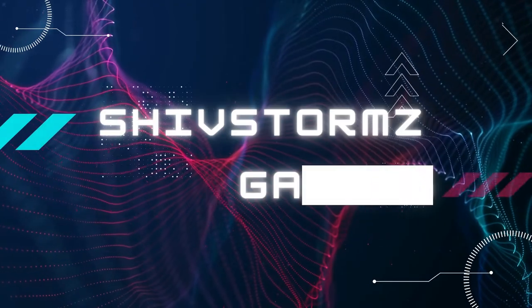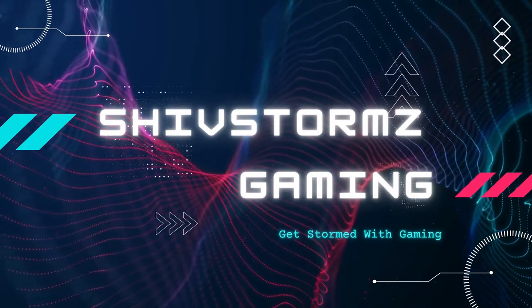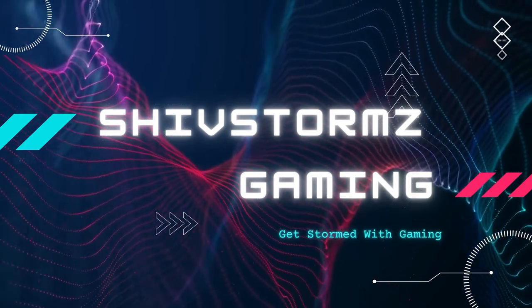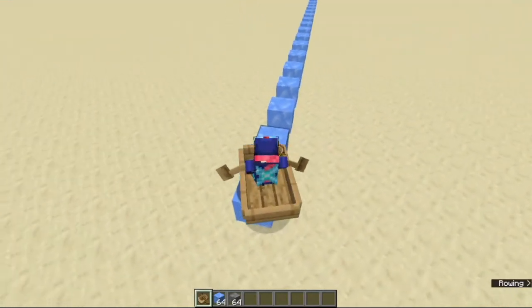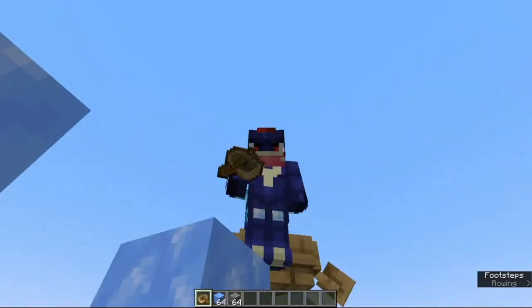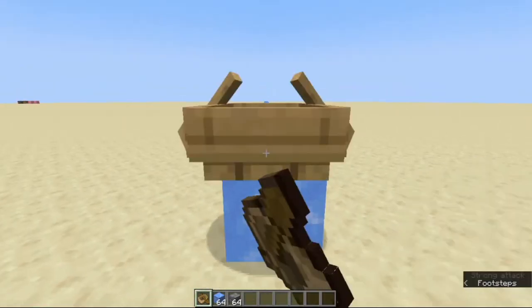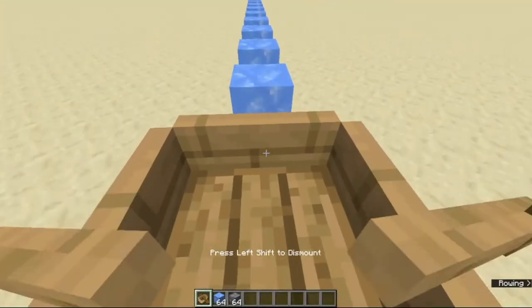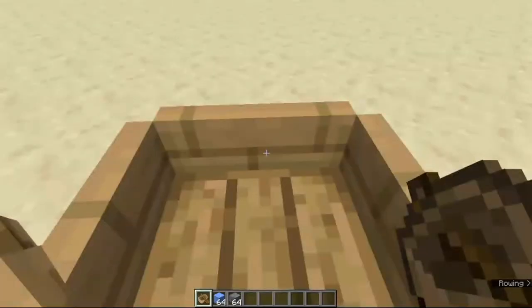So as you can see right here, we place our boat, trying to flick this — okay that is bad. We should line up perfectly and we ride it. Just press W and as you can see, that is speed right there.